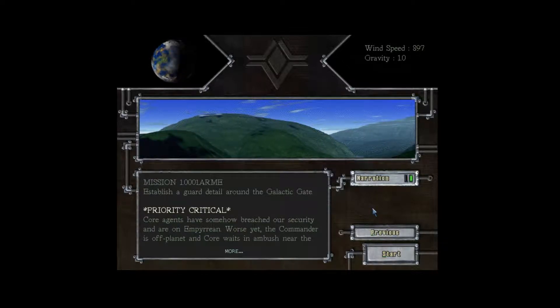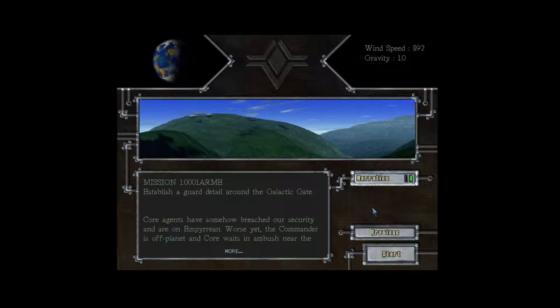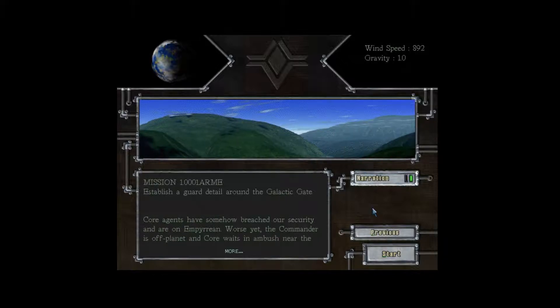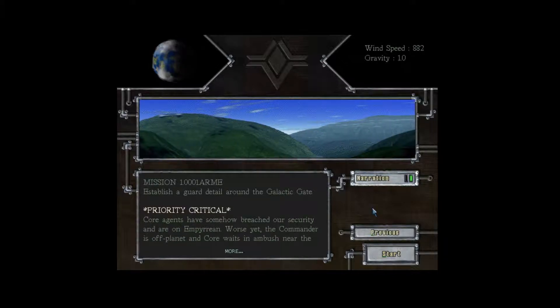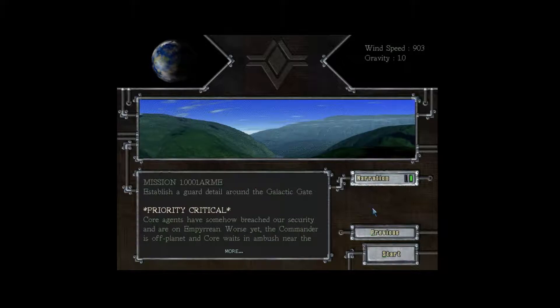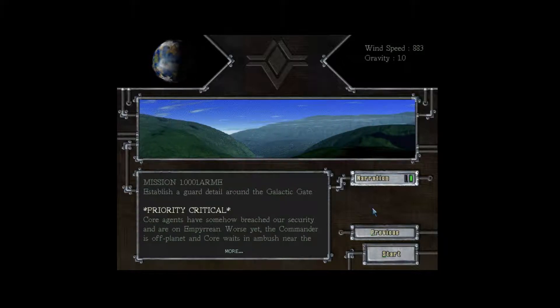The stalemate ended when a small Core insertion team managed to slip through planetary defenses and establish the last of a chain of space-folding galactic gates which led directly to the surface of Imperion. A decoy engagement was staged at the Arm outpost on the outer planet of Calibran in order to lure the commander away from Imperion, leaving the planet virtually defenseless. The invasion began.